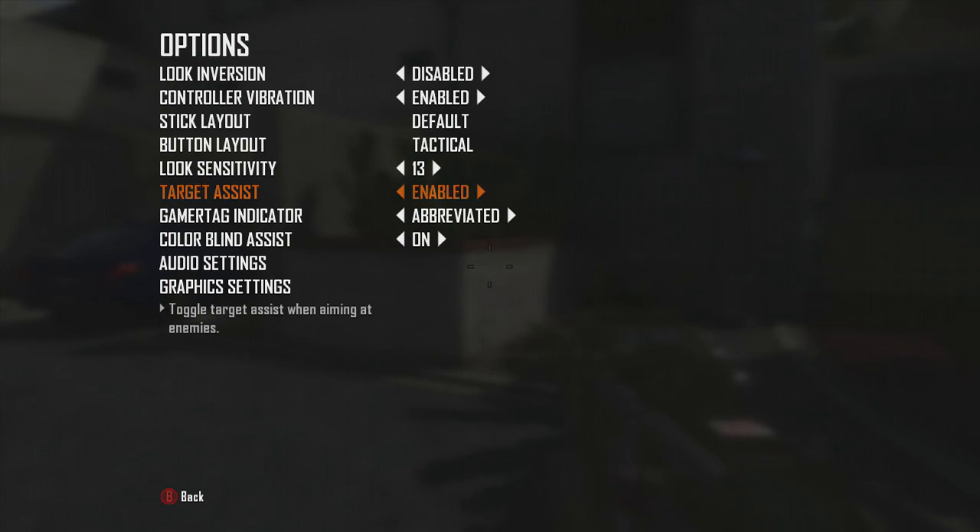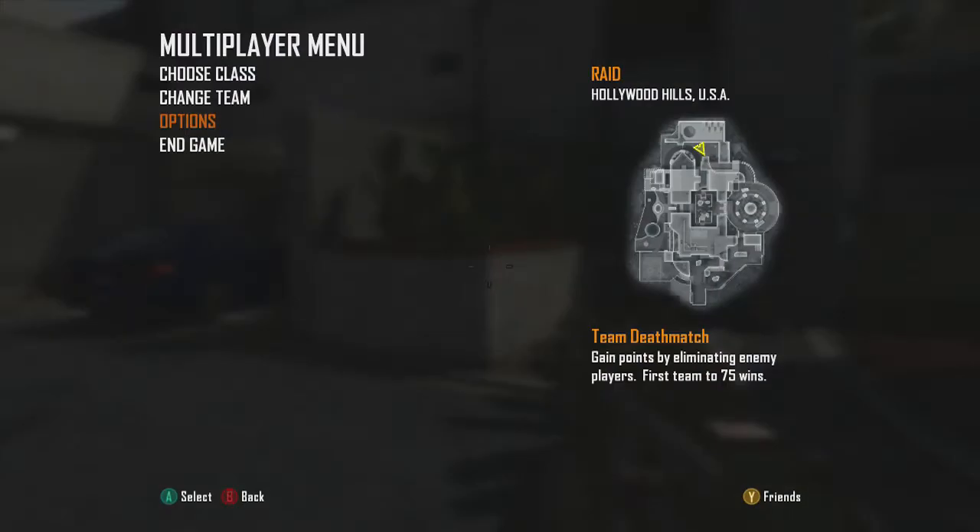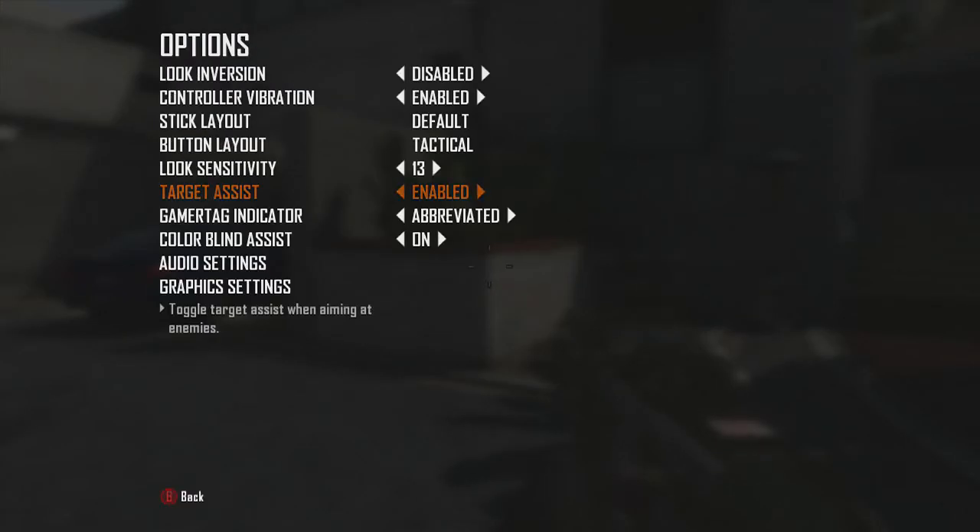If you don't have target assist on, you just won't be able to play at all unless you've got the best aim in the world. As a prank, go to your mate's Xbox and turn that off — they'll get no kills, it's funny. For game tag indicator, I have it on abbreviated because that shows the name without the rank, and you don't need that.